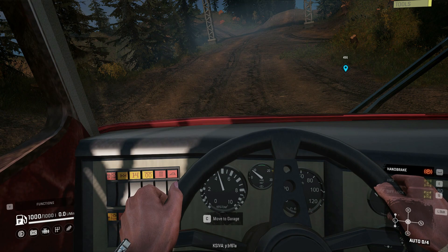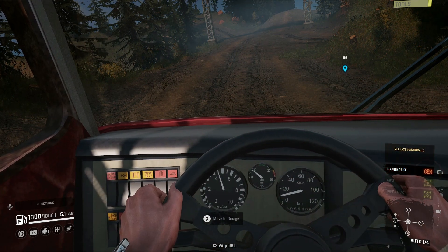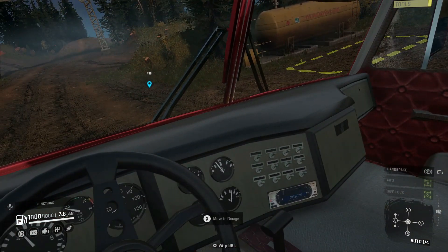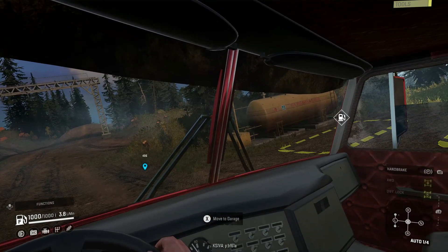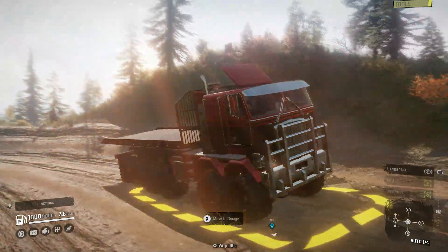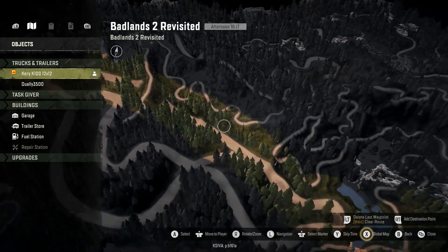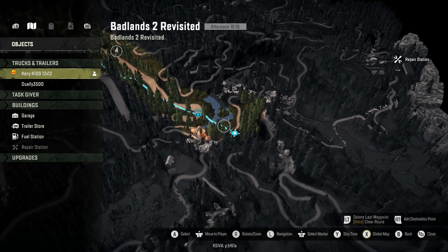Alrighty, first things first we're gonna start up the engine. The gauges don't work; the interior looks really nice though — it is done, it's kind of lower detail. The mirrors don't work, but that's okay — not everyone uses mirrors. So we're gonna go ahead and just set our waypoints. It's pretty clear where we kind of got to go.